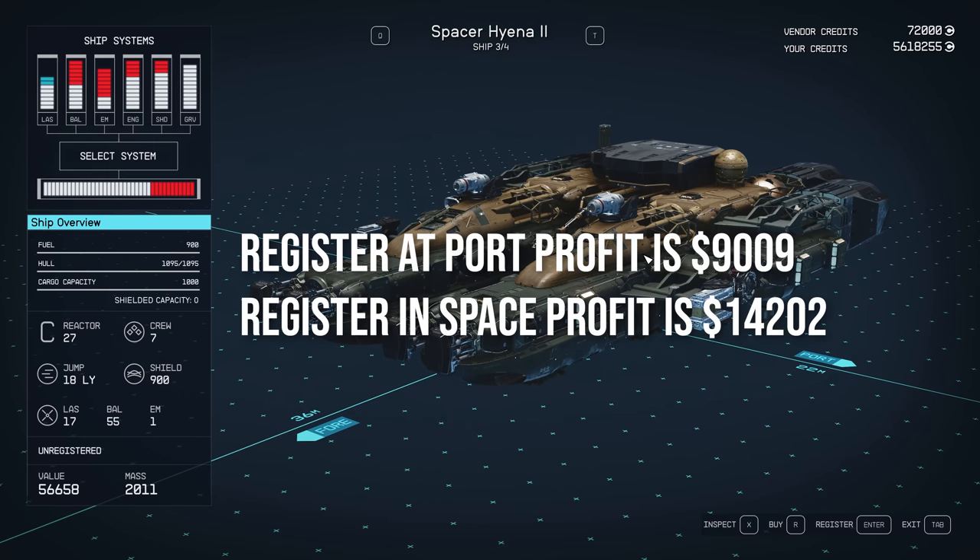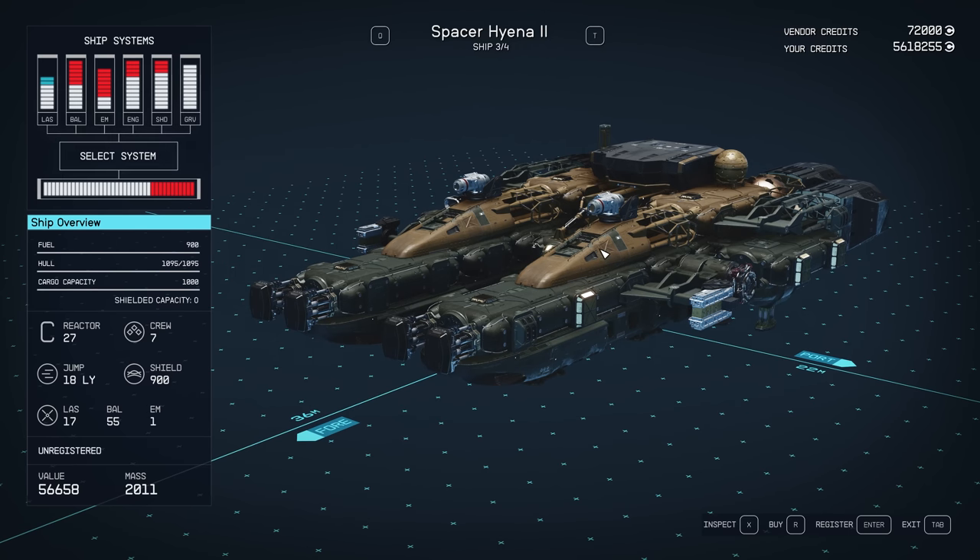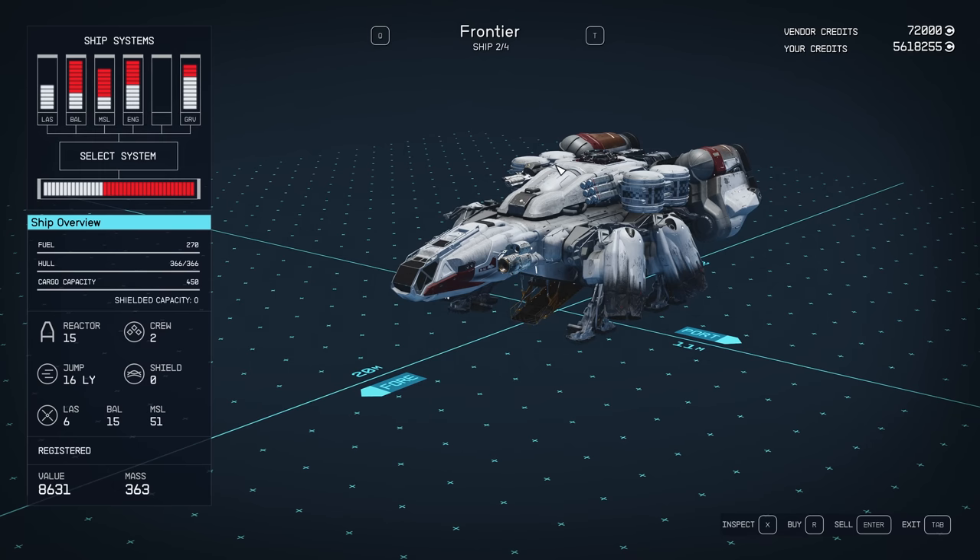Remember going back to what I told you earlier: if you register it here and just sell it, you're getting 9,000 profit. If you register it in space and sell it here, you're making 14,000. But with this little tip I'm going to show you, you're going to make the full 56,000 plus. Now I'm not sure what it is on Xbox — I'm on PC, so for me it is T and space bar. The space bar is the sell button and T is the next. The trick to this is essentially — and this is going to take some practice — hitting the space bar at the exact same time as you're hitting the T button. You're basically going to sell the one that's in front of you but you're clipping straight to the next one, and then the game's thinking that you're selling that without the registration. So we'll just give that a go.